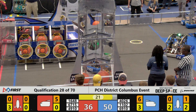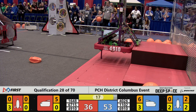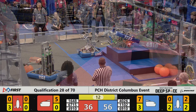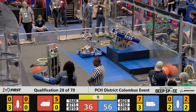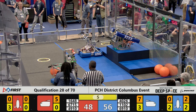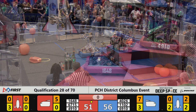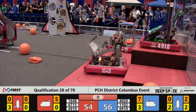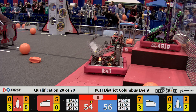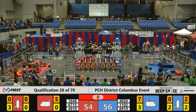4910 now at the hab zone habitat platform, climbing up onto the third level worth 12 points. 4026 flips over into the top level of the hab platform — also worth 12 points. 6910 on the platform gaining three points for the blue alliance. It looks like both alliances may have a ranking point for getting 15 points in the hab platform zone.